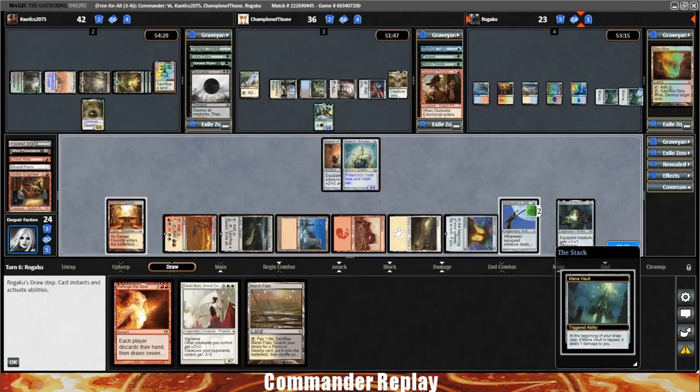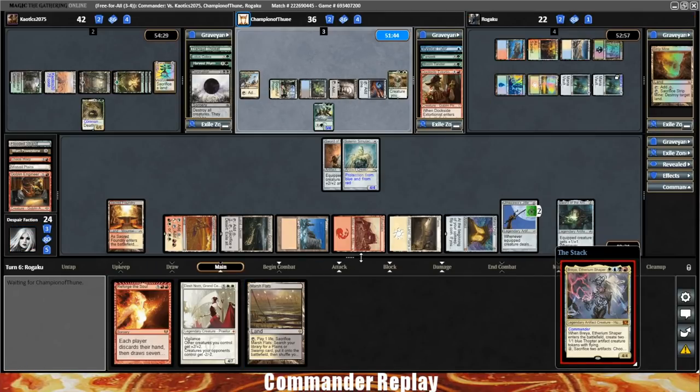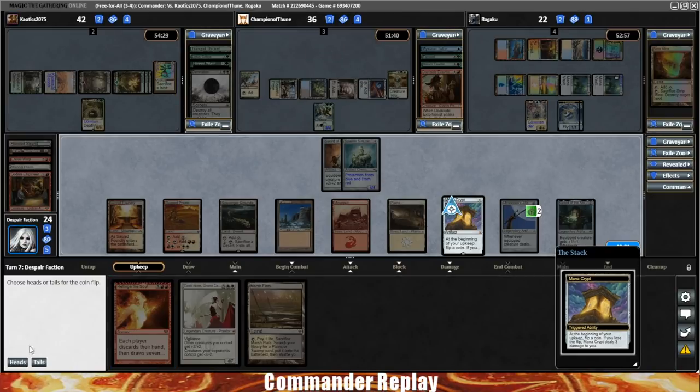If we can go Elish Norn into multiple plays, life will get crazy. Here comes Breya back to play. Brings it back to our turn — Mana Crypt flip. Tutor or Feast and Famine would be ridiculous. Won the flip — it's a land, not what I was looking for.